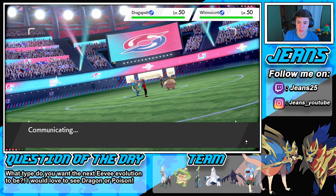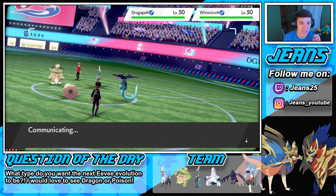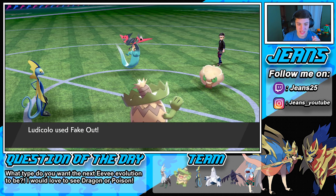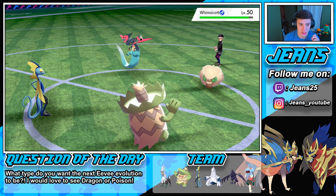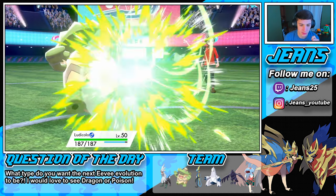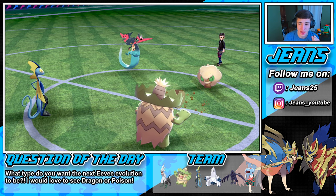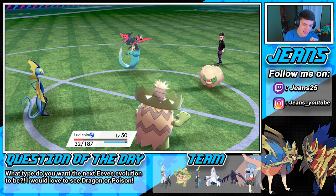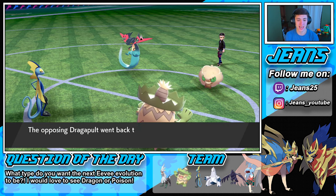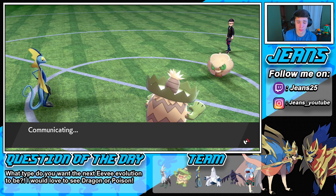I'm kind of mad, but we're just going to Fake Out this Whimsicott, not let him get off that Tailwind, and then swap out into our Silvally. We get a U-turn which does a little bit of damage to us, and our Citrus Berry is going to pop off bringing us up to about 60%. That did some work but we can set up this Light Screen — the Moon Blast from Whimsicott is going to come, and he might go for Tailwind.